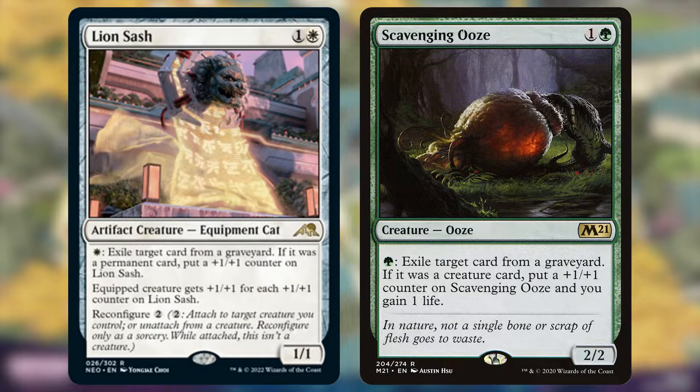Lion Sash — oh, hello there, White Scavenging Ooze. This is a pretty fascinating card, and it does essentially what cube all-star Scavenging Ooze does. There is a little bit of give and take with the scoos. Lion Sash comes in with one less power and toughness for the same mana value, but when you exile a card from a graveyard, you get a counter on Lion Sash if it was a permanent, whereas the Ooze needs it to be a creature specifically. However, the Ooze does gain one life if it's a creature, so they do vary slightly, but we know the effect is good.